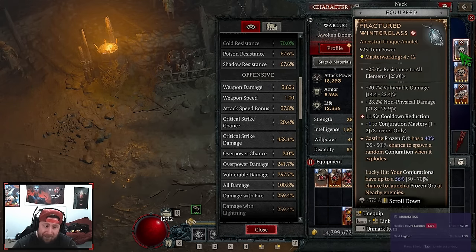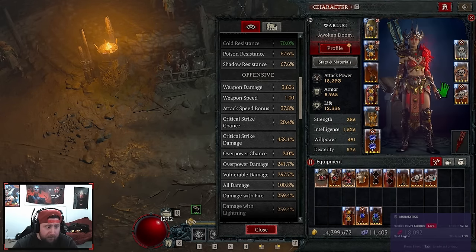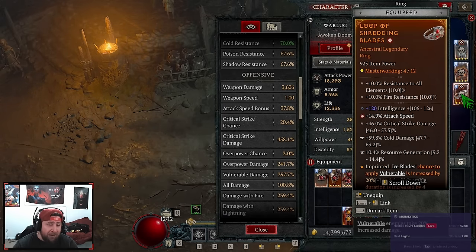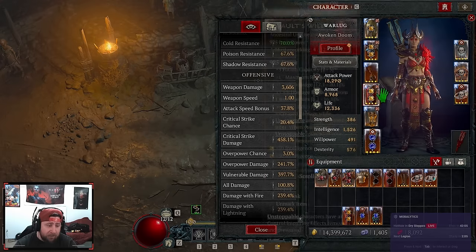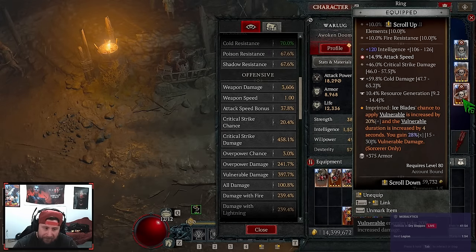We have Fractured Winterglass — this is mandatory for the build. Tal Rasha's is also very important; all that increased damage is insane. For the ring we're no longer using Prodigy's. I feel confident with mana between Two-Bolts and the Frozen Orb node. Instead I opted for Shredding Blades — the key part is a flat multiplicative vulnerable damage buff, and everything is vulnerable.